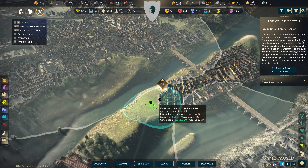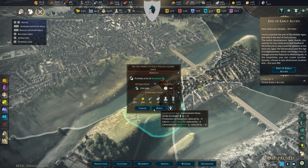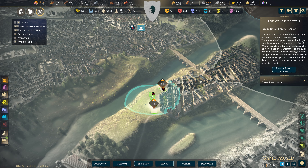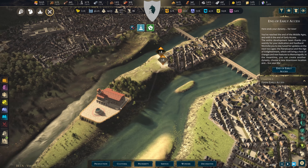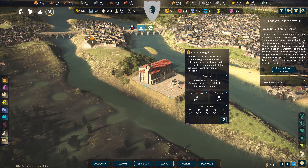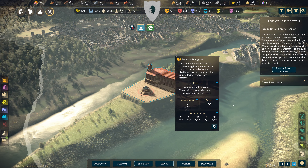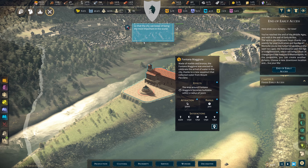I could maybe make a more direct decorative path and get people to come into this area. Public square. There she is — the Fontana! There's a carnival happening because we've got a new wonder.